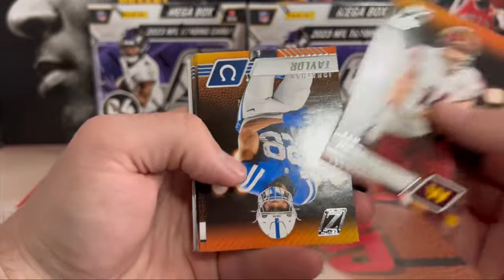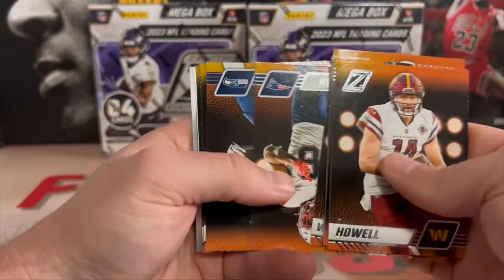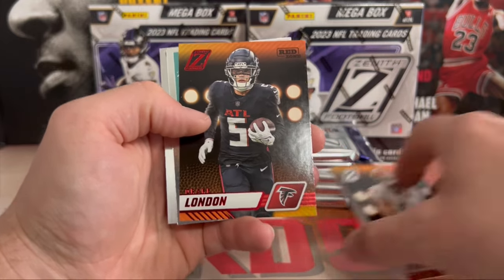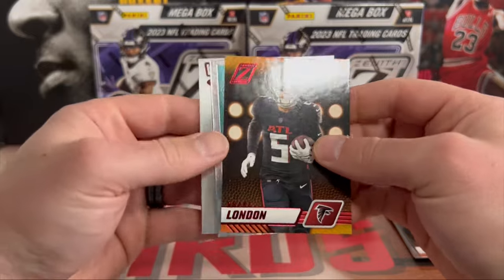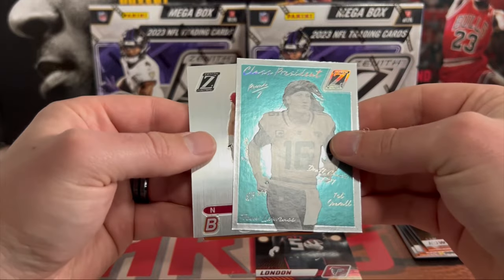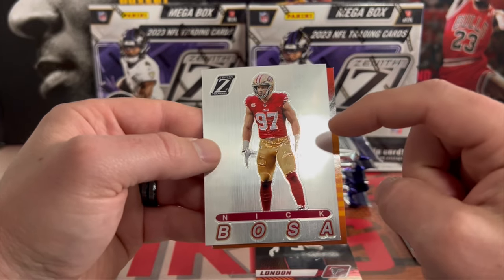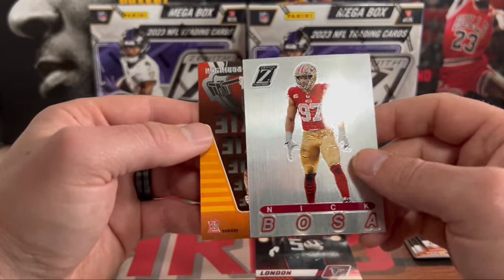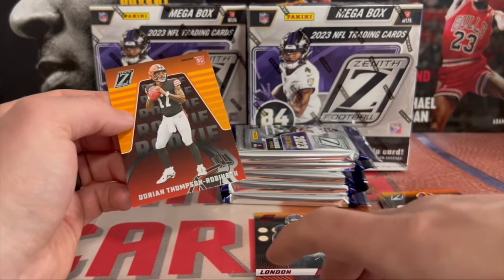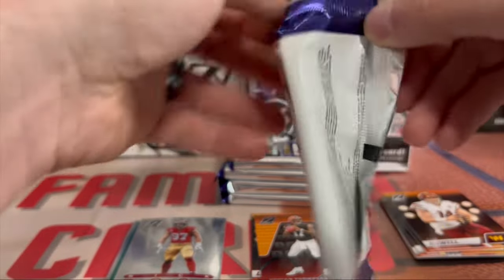We're going to go right through the base pretty quick. Brock Purdy — I think I've pulled like four of those. Our red zone is Drake London. We have a Class President Trevor Lawrence, not bad. Then we have a 94 — I pulled the CJ Stroud and you guys commented saying it was a 94 Pacific throwback. On the Nick Bosa, and we got a DTR on the back.